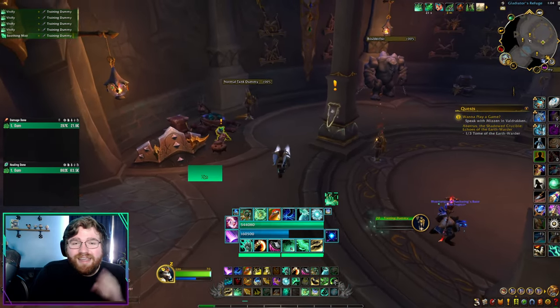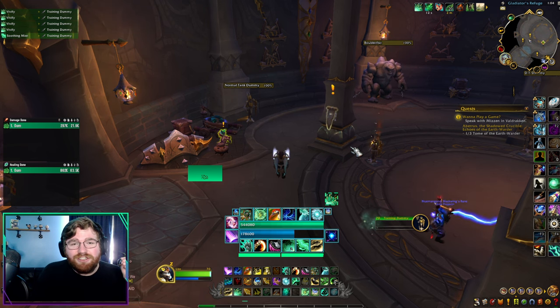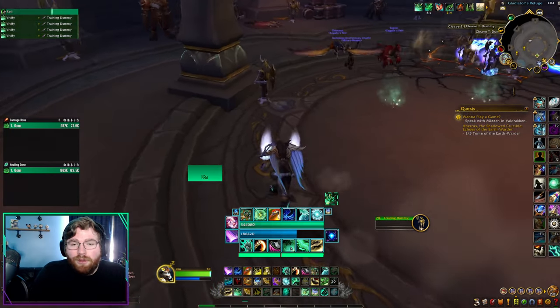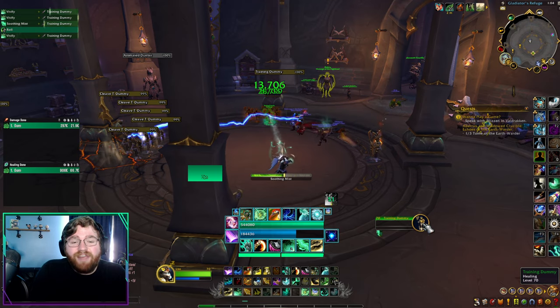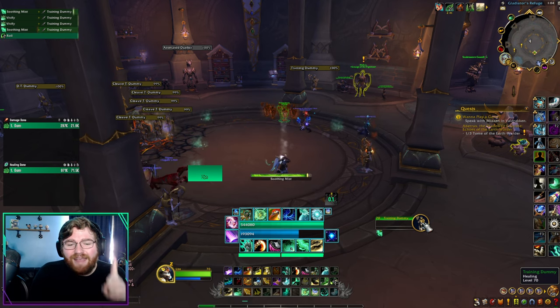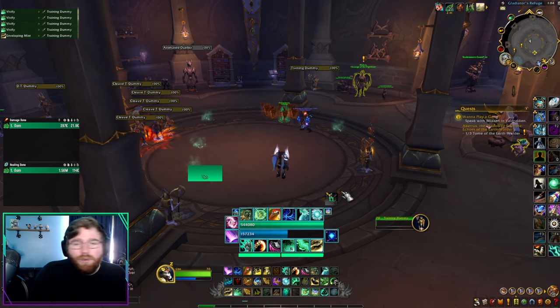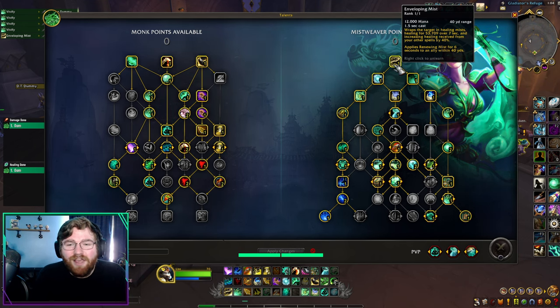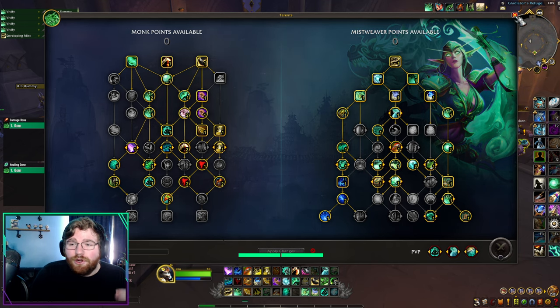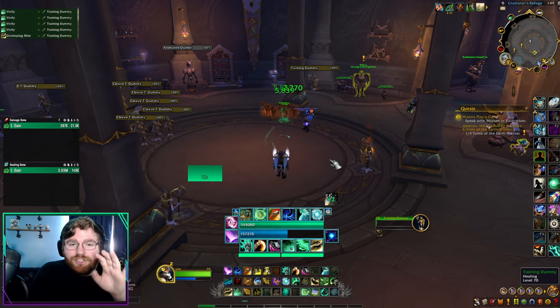If your tank is taking a pounding from multiple enemies or a vicious dot, here's how to maximize single-target spot healing: channel Soothing Mist on them, then cast Enveloping Mist, then spam Vivify. The Enveloping Mist is a strong seven-second HoT, but more importantly, it increases all healing that target receives from your other spells by 40%. Starting your Soothing Mist channel with an Enveloping Mist and then spamming Vivify gives you dramatically more value in spot healing scenarios.